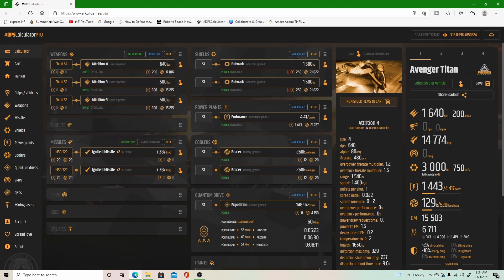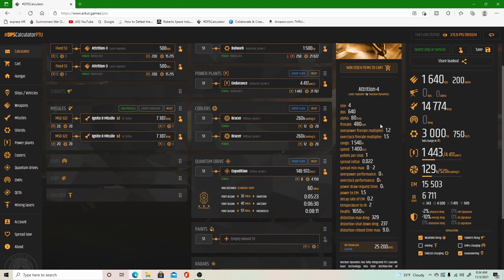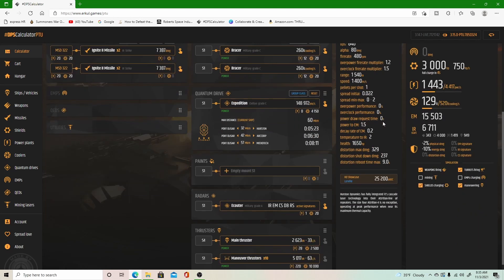When you have your weapons selected, the column right below the picture of your ship shows the details for the current weapon. This is our Attrition 4 — it is a size 4 with 640 DPS, putting out 80 alpha damage, with a fire rate of 480 rounds per minute. Down at the very bottom it shows where you can buy it and how much it costs.